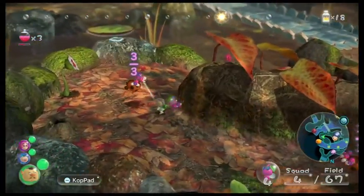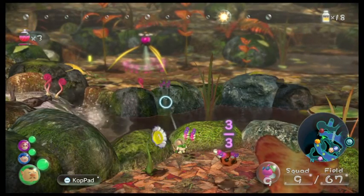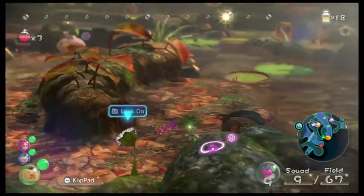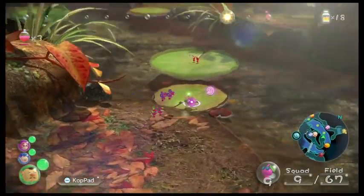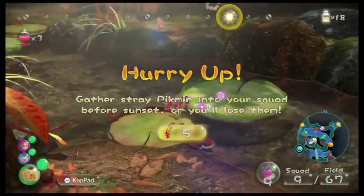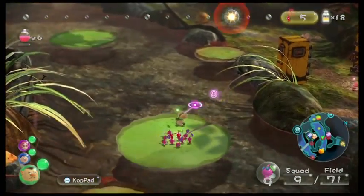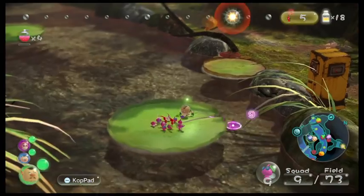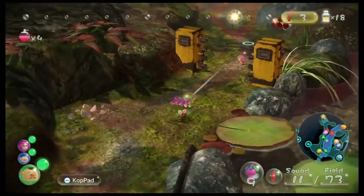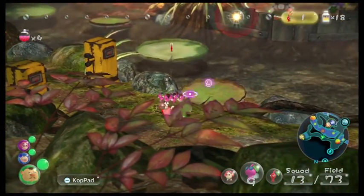I might want to whistle the rest of mine. What's good about wings? They could give two shits about gravity. We are gonna try and hurry — I just want to get some of the bigger enemies. We have three potions, which is actually very good. Let's hop off and whistle up the reds.